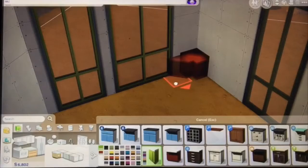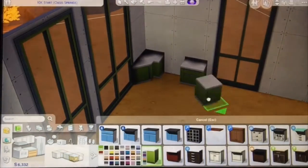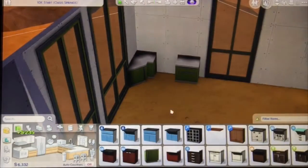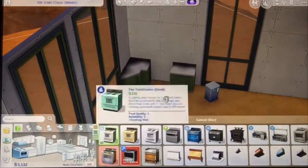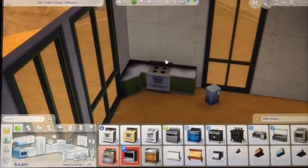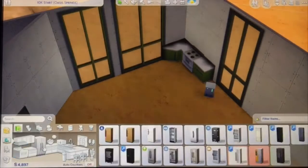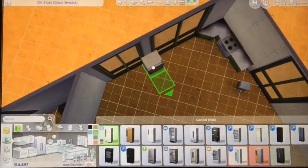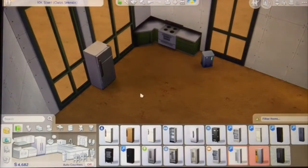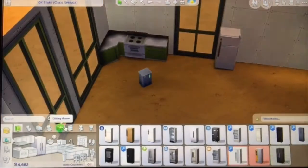I wanted the kitchen counters to match the windows, so I went for these green ones — a little bit more expensive, but honestly worth it. Don't skimp on counters, because the more expensive counter you prepare food on, the higher quality food will be. It's not necessarily about the stove, but it is conducive to the fridge that we have — and we do have a cheap fridge for the moment.